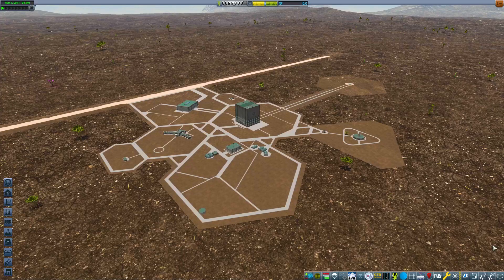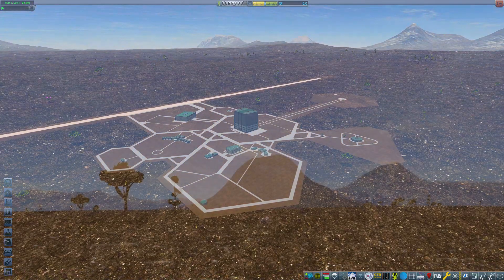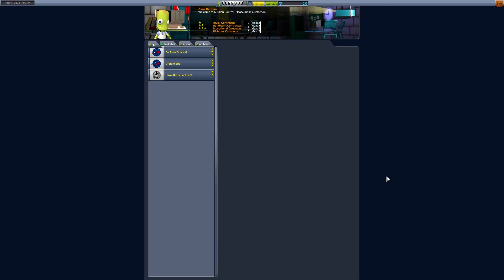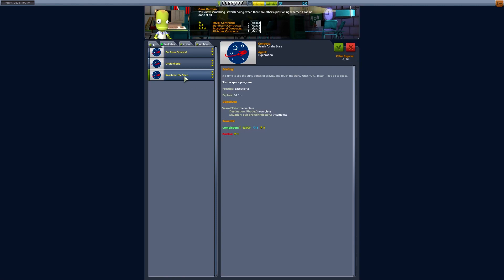Welcome one and all to a brand new series on the channel - this is Road to Kerbin and I have no idea where I am, apart from the fact it's called Road. I'm in mission control trying to figure out if somebody knows anything. They've got some missions so I'm going to take these. We're going to leave the launch pad - there's 'Reach for the Stars' suborbital, that gets me something, do science gets me something. I'm going to do 'Reach for the Stars' for suborbital trajectory because that looks good.